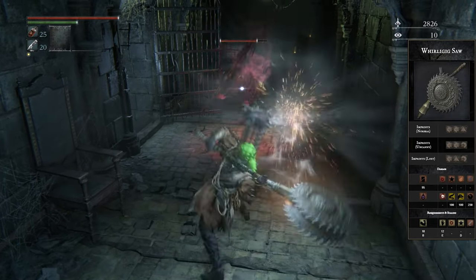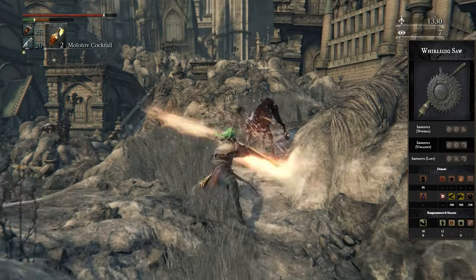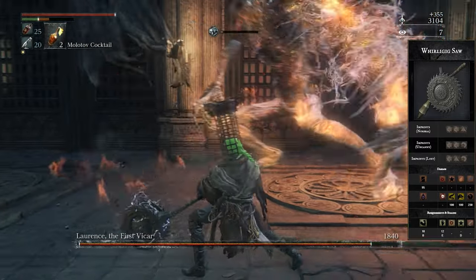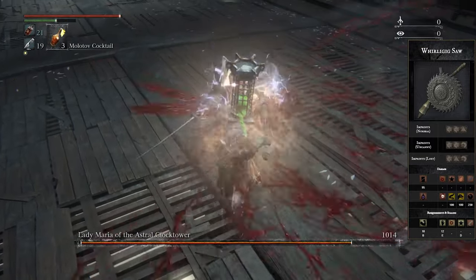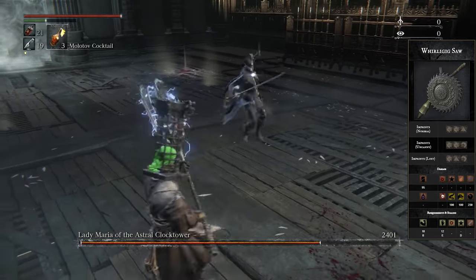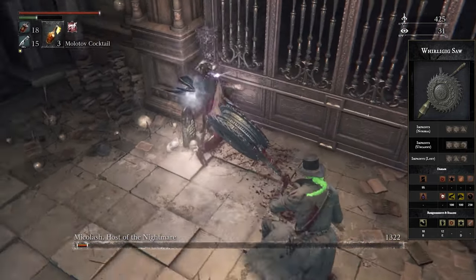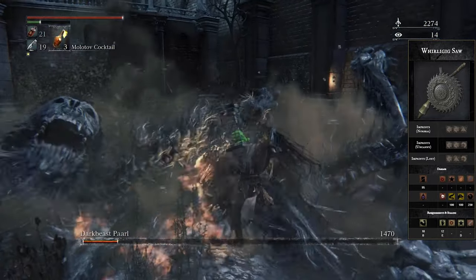Number 1, we have the Whirligig Saw — Mr. Big Boy DPS himself. It's incredibly fun to use and can cheese and stun-lock so many enemies in this game it's not even funny. The untransformed version is pretty boring — decent horizontal swipe, the heavy attack isn't too bad. But the transformed version is where it's at: so much damage, so quick, nice range, and it gets an S scaling in strength so you can just melt everything. Especially with that L2 attack — when you turn on that pizza cutter activator mode, it just stun-locks all types of smaller enemies so they walk into it and die a few seconds later.